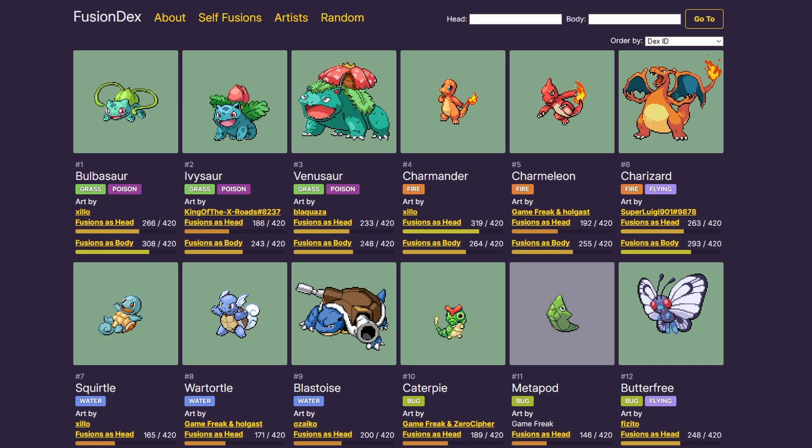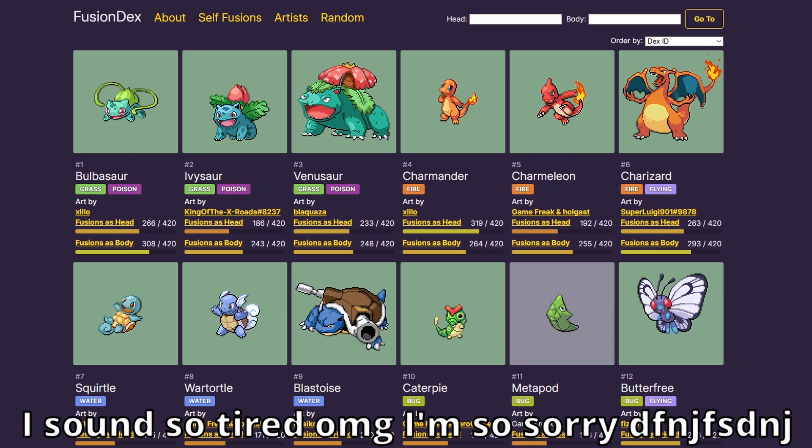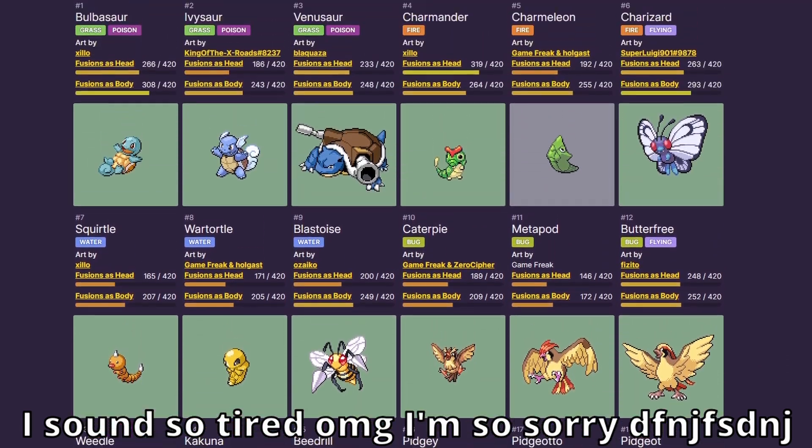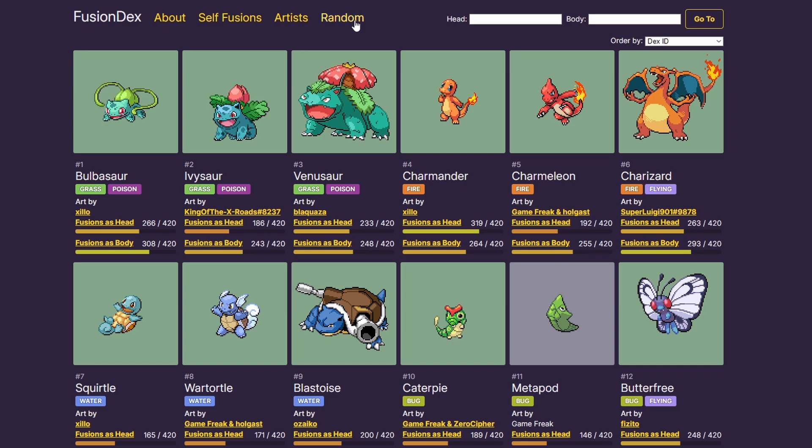Alright, so here we are on the website. This is the Fusion Dex, which basically has every single fusion that is in the game on here, and I'm just going to click random and see what we get. Any that already have a custom sprite I won't be doing - I'll only be doing the ones with the AI sprites. Okay, here we go, what are we going to get?